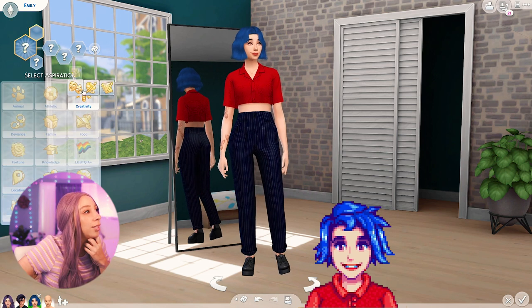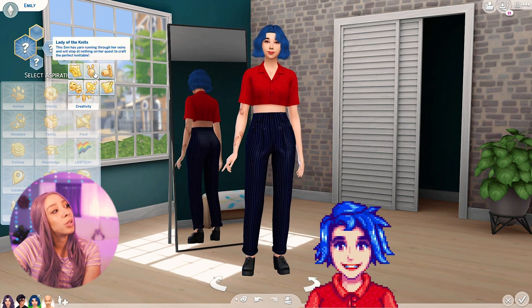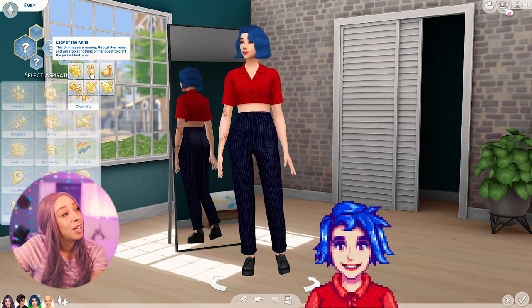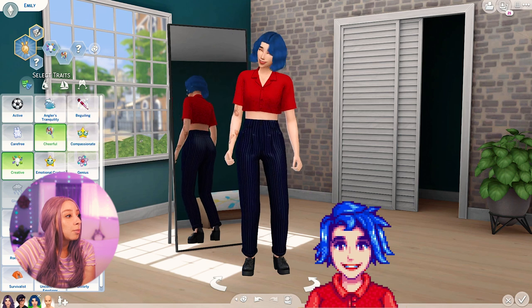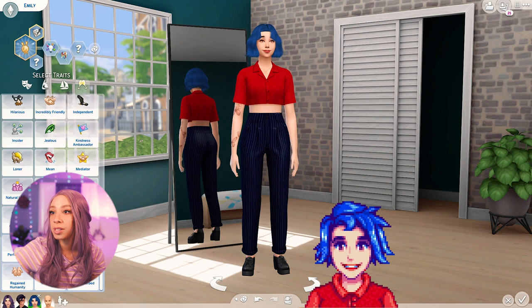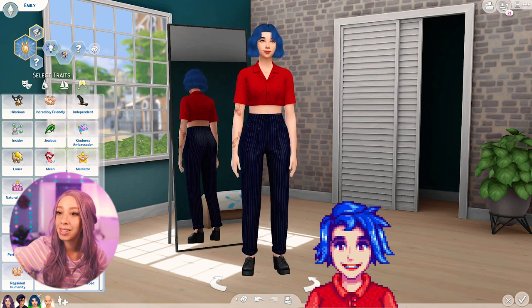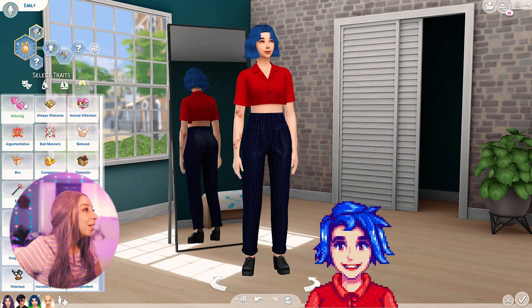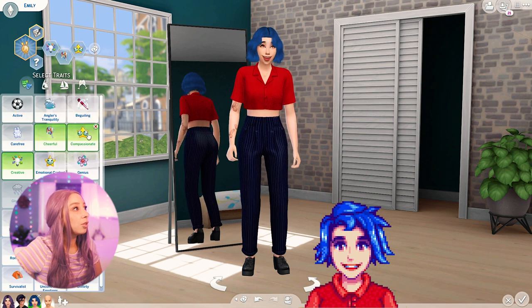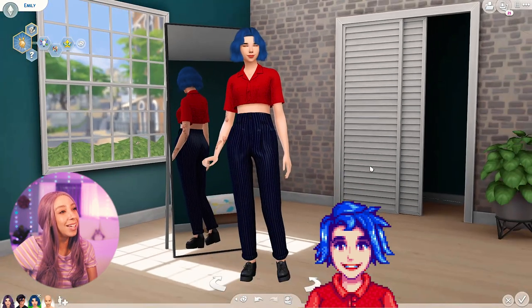For her aspiration, there's a fashion one — Lady of the Knits or the Maker one. She does make her own clothes, so let's do the knitting one. For traits: Creative, Cheerful, and — when you're married to her she sets up a crystal garden in the back and meditates, so she's into wellness and crystals. I wish there was a 'Zen' or 'Spiritual' trait, but I'll go with Compassionate for the third one. Here's Emily — I hope you guys like her. Absolutely obsessed.